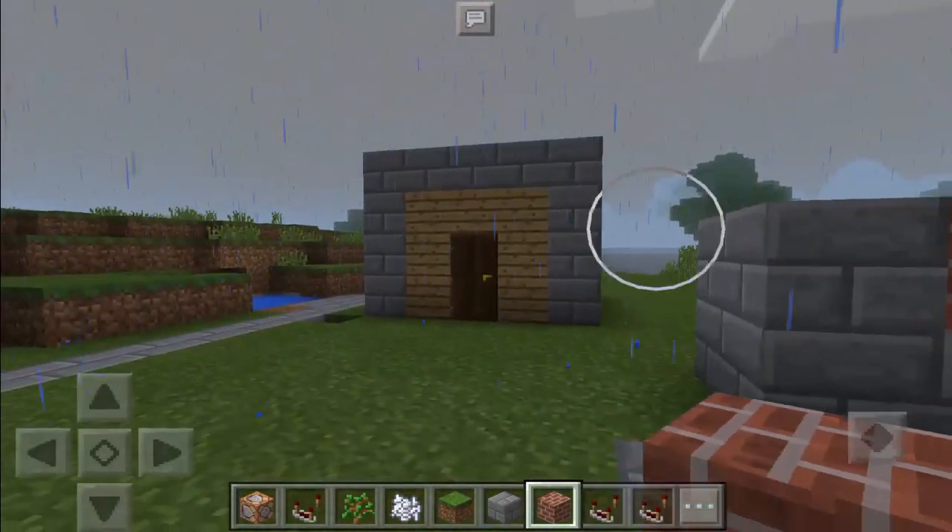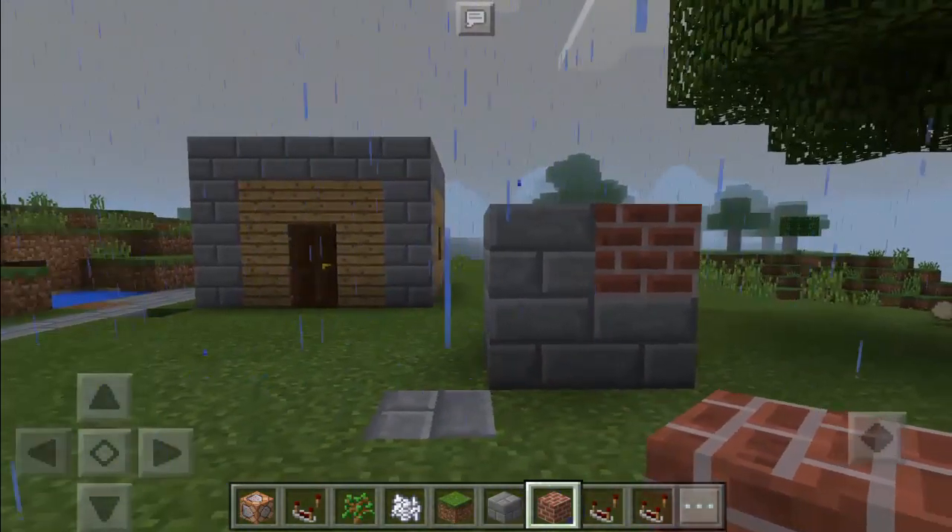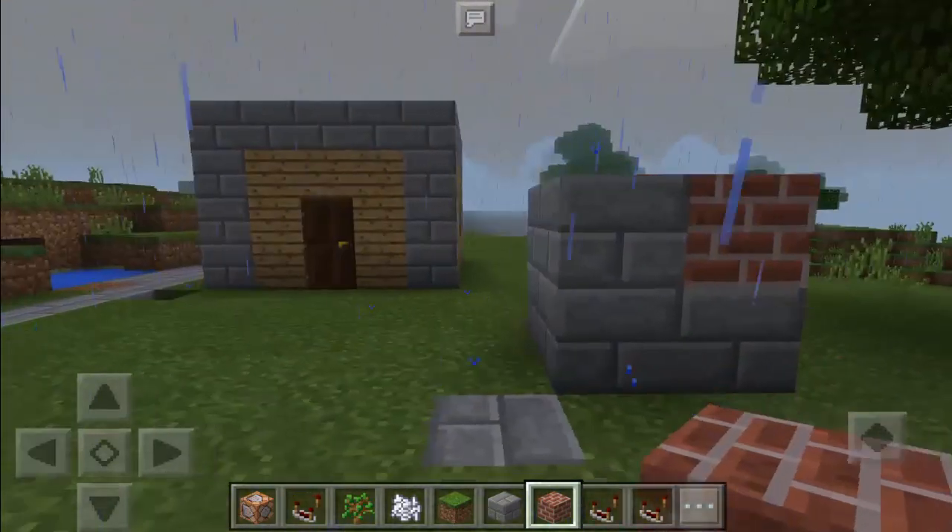And yeah, that's it — we're done with the tutorial. That's how to make a spawnable house, or a craftable house. Thank you for watching!